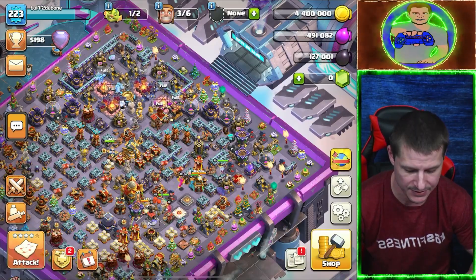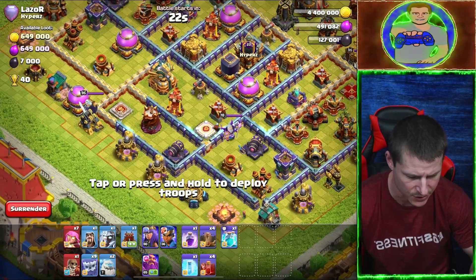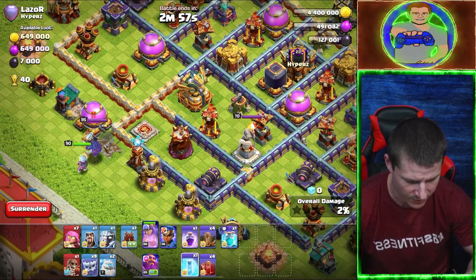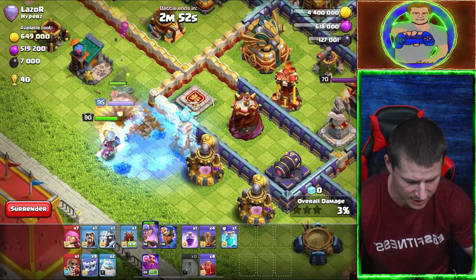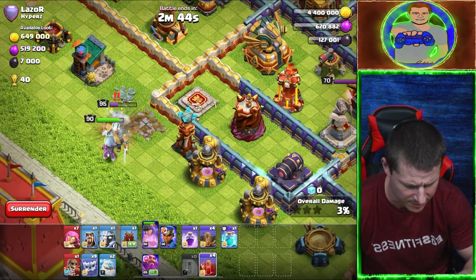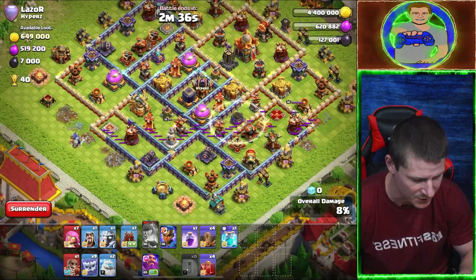All right, now let's get into some attacks. I'm going to start off by trying to take out the Eagle Artillery. Let's use the Queen to take care of that King — I'll freeze the King and the Hidden Tesla. Come on, take out the King. I might use a Skeleton Spell... no, Diggy's got it. Queen ability maybe right now. At least it got some damage done.